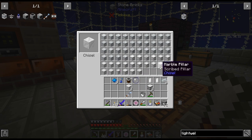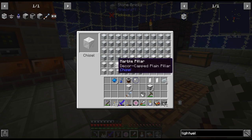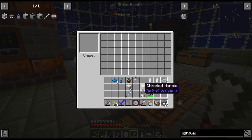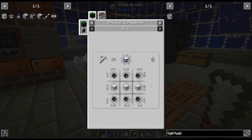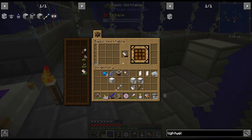We have a chisel. So the Lightwell needs three Runed and two Chiseled marble. We need chiseled — is that not a thing we can do? There's chisel marble, can do one more. That's a bit awkward — I used the Runed Marble I had from before instead of making more. That's very awkward.